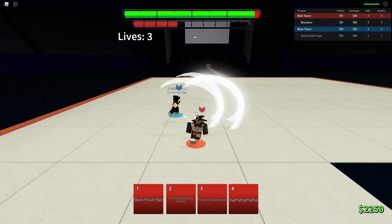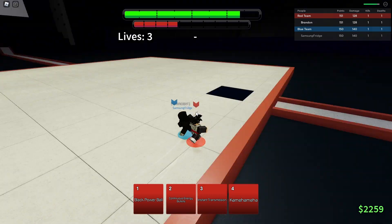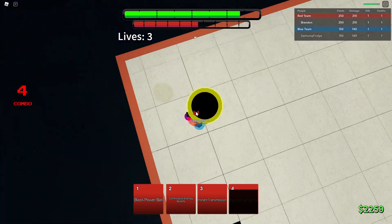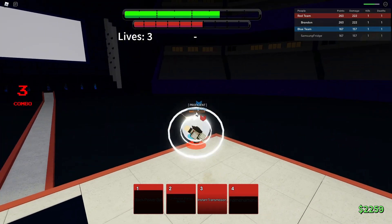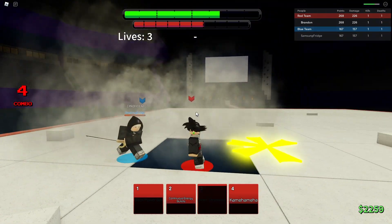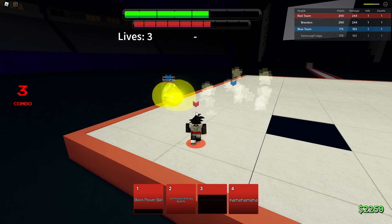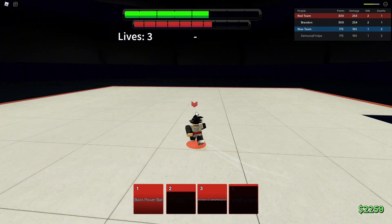Kisuke is literally the definition of brain dead — he has two auto-tracking moves. It's a two-second cooldown. That evasive is garbage. Why does that thing auto-track? I thought he did his second guard break, I was expecting him to do his block break.